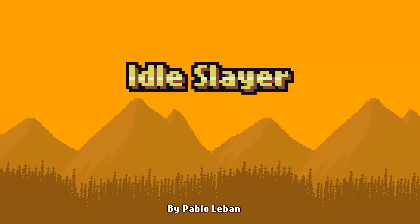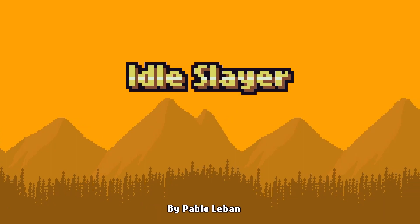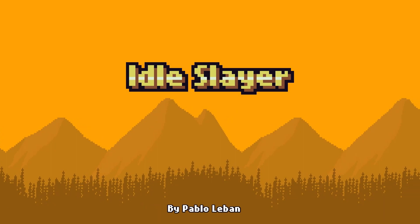This concludes episode 52 of Idol Slayer 100% Achievement Journey. Next episode we'll look at the armory in more detail and decide when I should ultra ascend. Please let me know what you think in the comments. If you liked this video, hit thumbs up and leave a comment. Subscribe and hit the notification bell so you don't miss future videos — thank you for watching and see you next time!